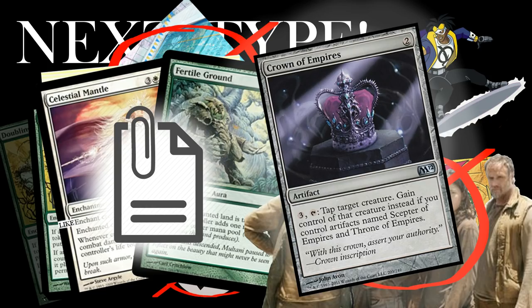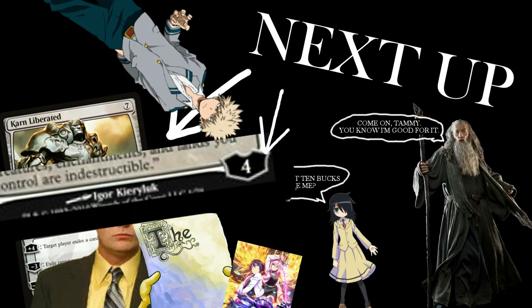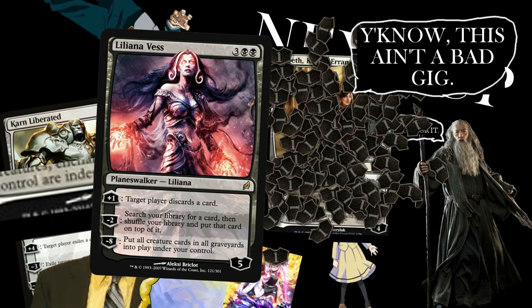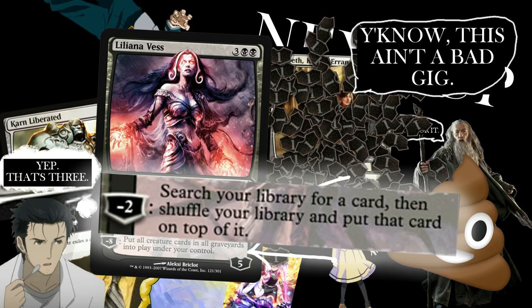Next up is Planeswalkers. Planeswalkers are ultra-powerful wizards who owe you a favor. When you play a Planeswalker, you are cashing in on that favor by asking them to help you beat the crap out of this other wizard. In the lower right corner of a Planeswalker card, you'll see a number — each Planeswalker enters the battlefield with that many loyalty counters. Each Planeswalker has a certain number of abilities, usually three, and you can use one per Planeswalker per turn. Using abilities will either increase or decrease loyalty counters by the amount shown. When a Planeswalker has zero loyalty counters, it is destroyed and goes to the graveyard.